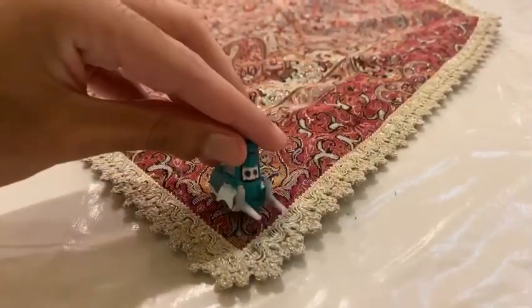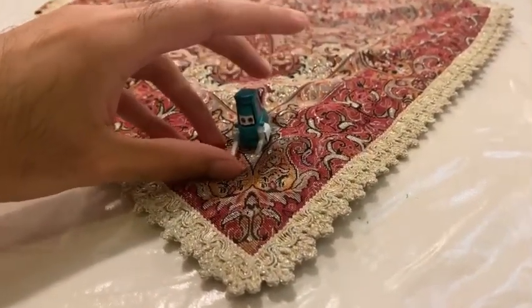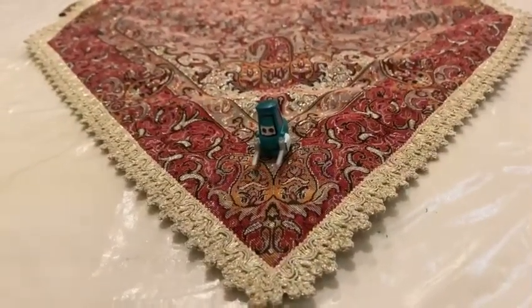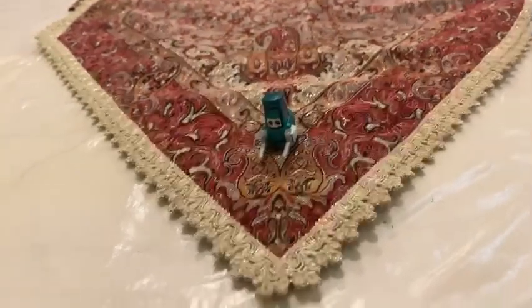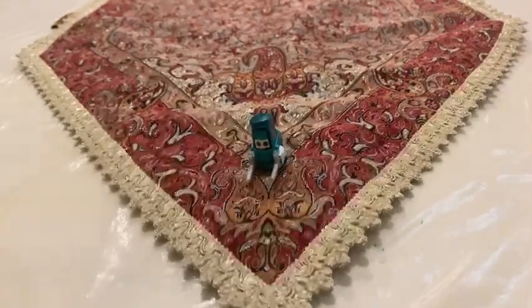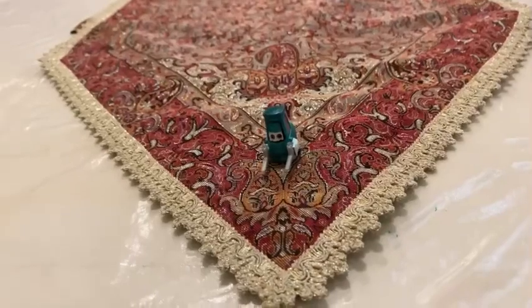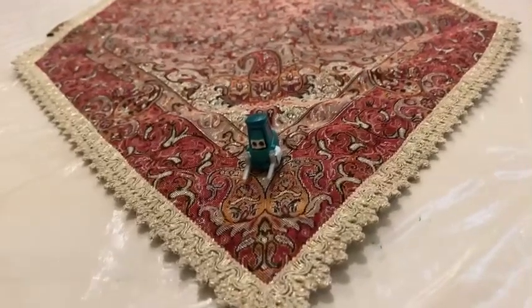So there you have it, guys. Here is Guido's model from the Destiny Hotel — Julio Quintyre. Thank you guys for watching, please subscribe, stay in touch, and like this video. Rate in the comments below — see you guys next time, bye!